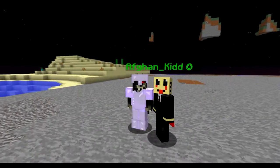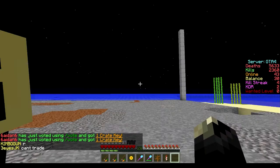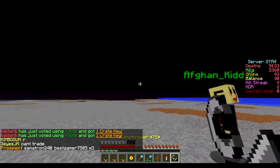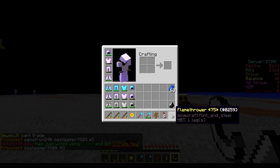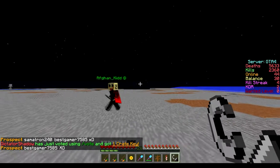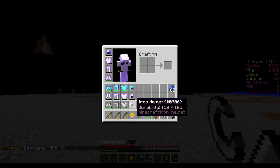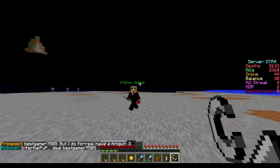Hey, what's up guys, it's no5 here and today I'm doing another cheat code review. I'm here with Afghan Kid — what's up guys. Today's cheat code is the flamethrower. The flamethrower is a seven dollar donator gun and it has 75 gas per clip. I've had this one for a really long time — this is one of my first cheat codes. We're gonna be doing no armor, regular iron, mobster, and god. Let's start with no armor.